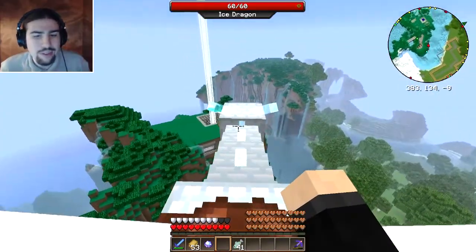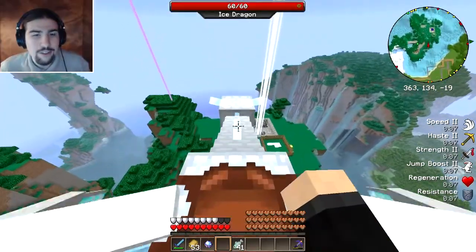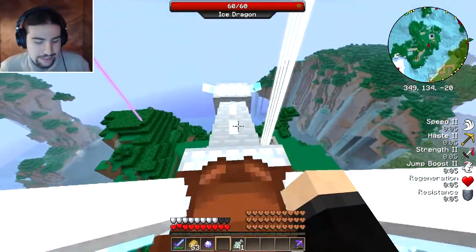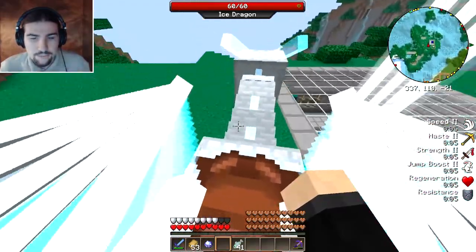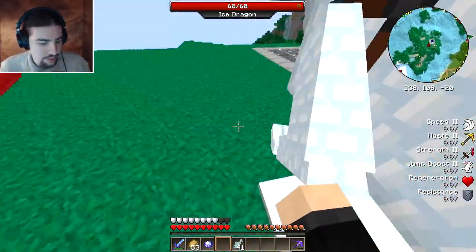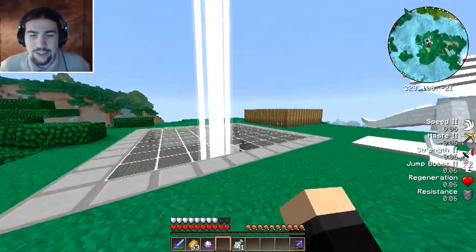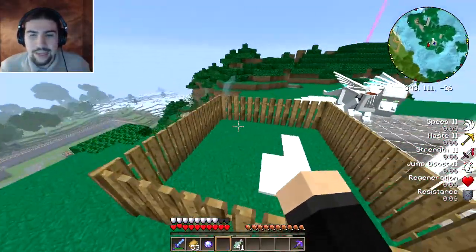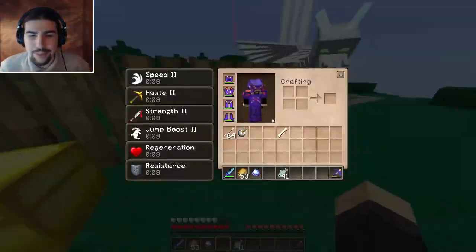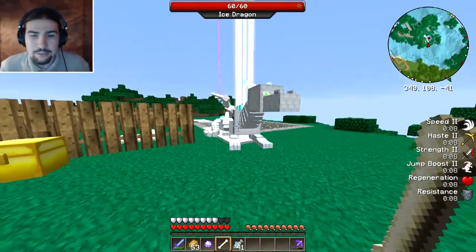I can also land it, but like I said in the previous episode, if it lands in water it's kinda hard to get it out, and if it falls into the void I don't think I can get it back. But now I can use F to land, and then shift to get off. I got that totally messed up. The dragon follows me — that's not good — but if I right-click with a bone, it will go into its sit mode.